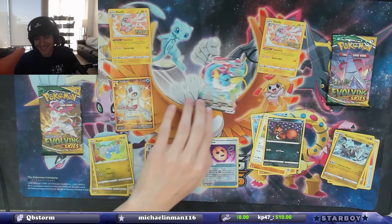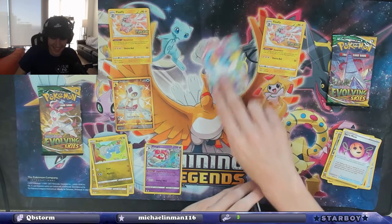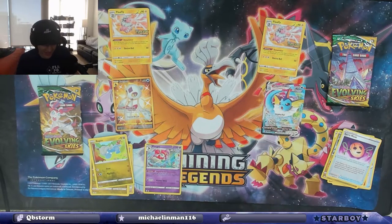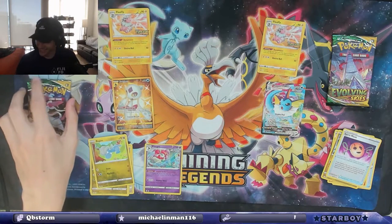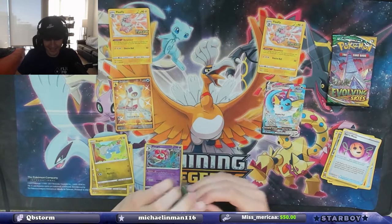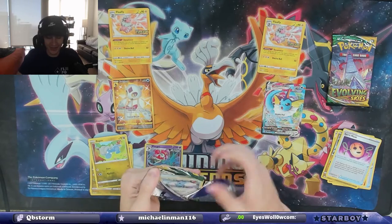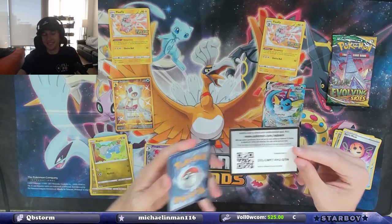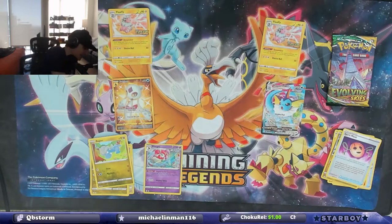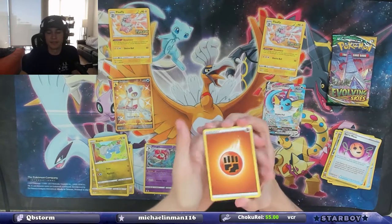Yo! I am confusion. Let's go — Metagross VMAX! I think that's one of the VMAXes I don't have yet, so I'm not mad at that at all. I guess the code card doesn't matter every time — it matters most of the time but not every time, because maybe that's an error. That's the first time I've ever had a hit in a green code card pack. But hey, I'm not mad at it.